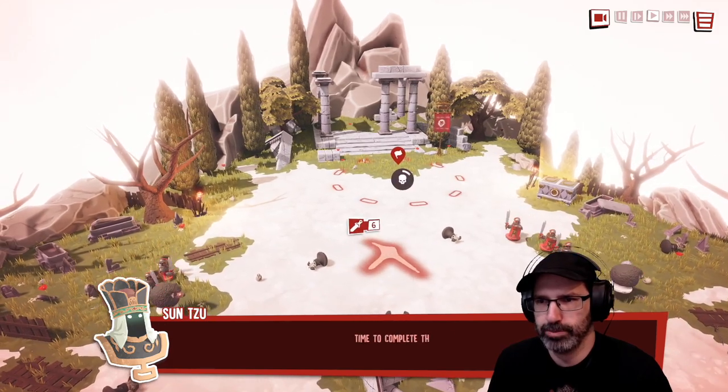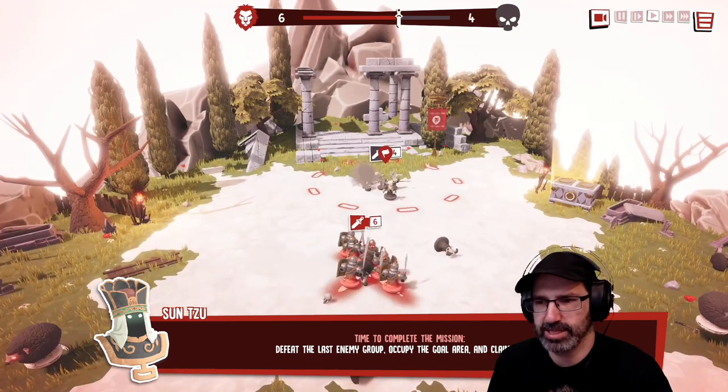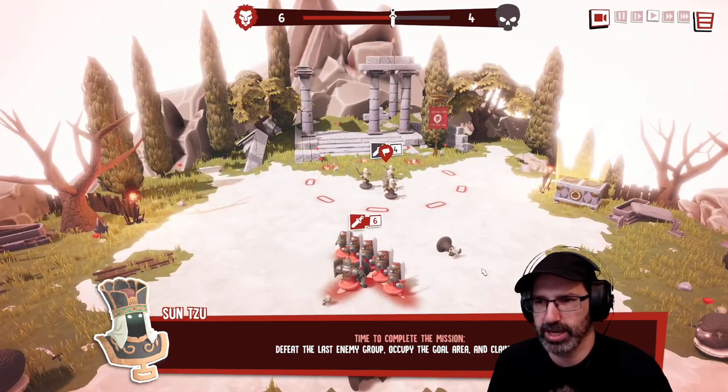Let's regroup — overlap one formation onto the other to merge them. Time to complete the mission: defeat the last enemy group, occupy the goal area, and claim victory.